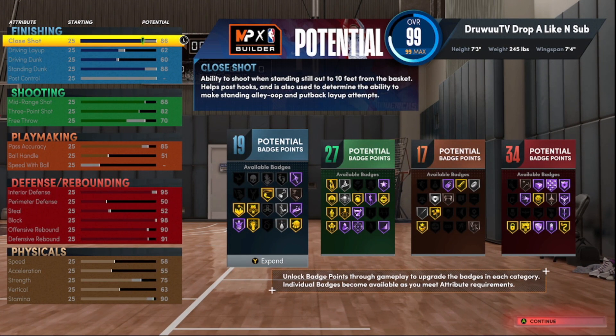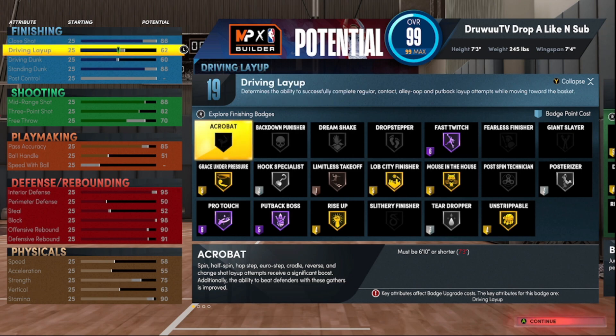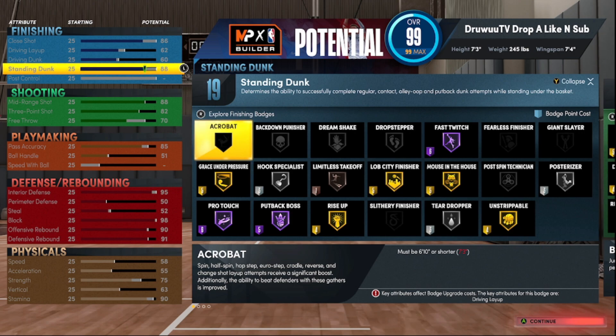Badge count on this one is 19/27/17 and 34 — probably my least favorite of the three. Close shot at 86 — good enough to get gold Grace Under Pressure. Similar driving layup and dunk as the other builds; you could max it out but you don't really get much for it. Standing dunk at 88 on this one because he's more of a shooter than anything.